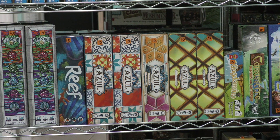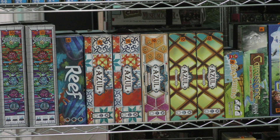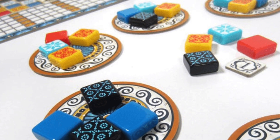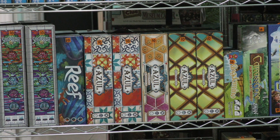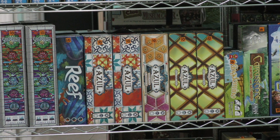Then we get to the Azuls. I have two of the first one, one of the second, and two of the third — kind of odd because my favorite is the one we only have one of. These are definitely going to go down to one each after a while, especially considering there's a new Azul coming out soon. The first Azul is the classic, about tiling, and is many people's favorite. It works really well. When it came out it was kind of a phenomenon — sold a lot and still sells well.